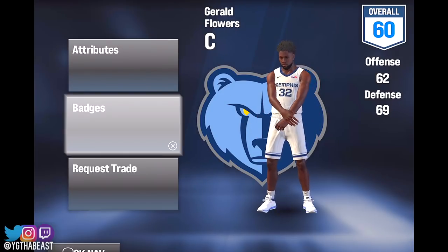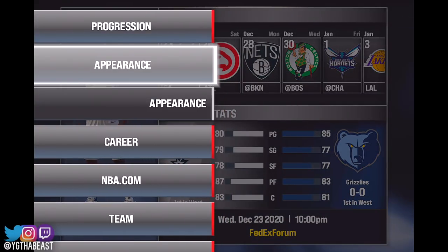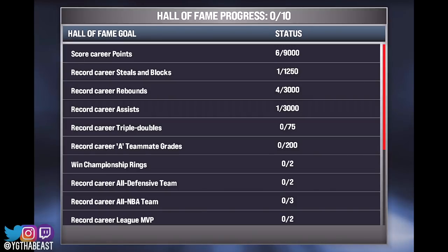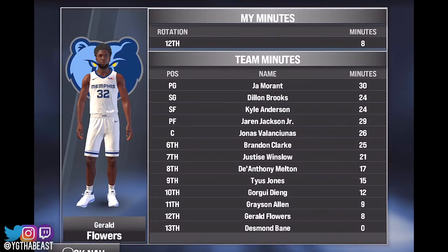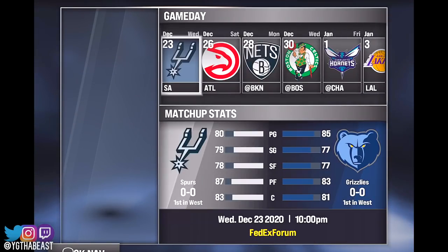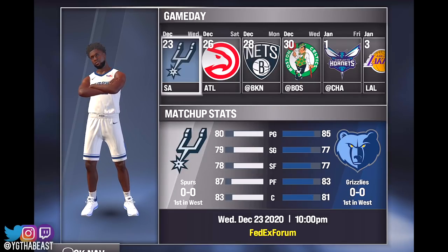The way you get badges is different from NBA 2K20 Mobile — in 2K20 it was very outdated, where you had to do certain things to unlock badges. Nobody liked that. Now you just get upgrades and put them on whatever you want, just like current gen. You can request a trade, change your appearance, and access Hall of Fame stuff in your career. Gerald Flowers is still only getting eight minutes, even after all that. The roster and rotation are visible too.